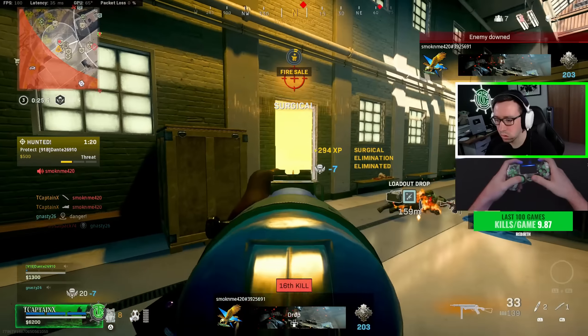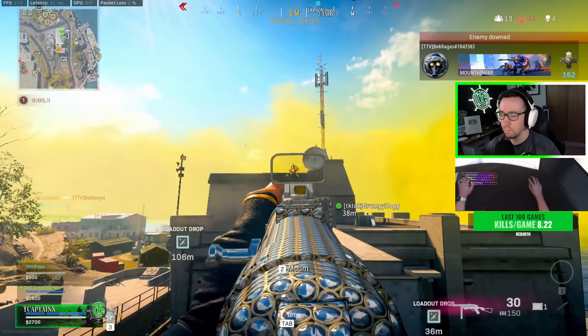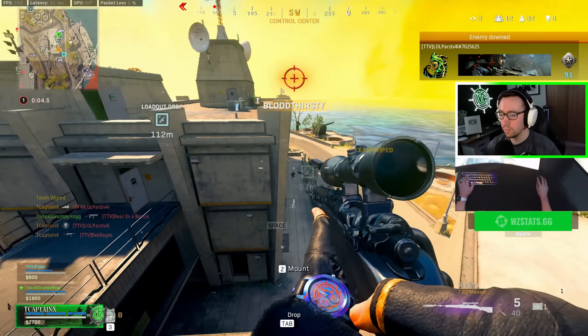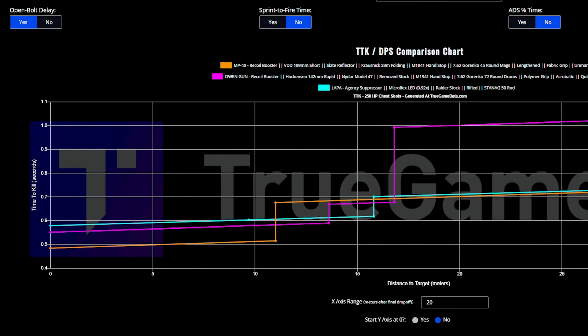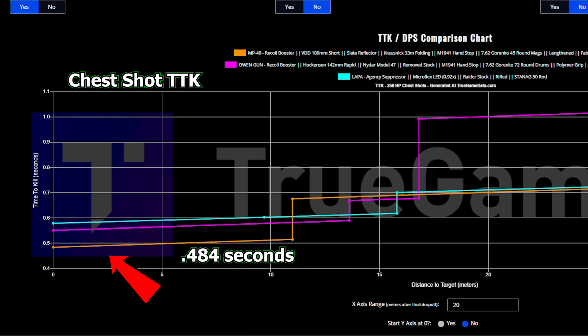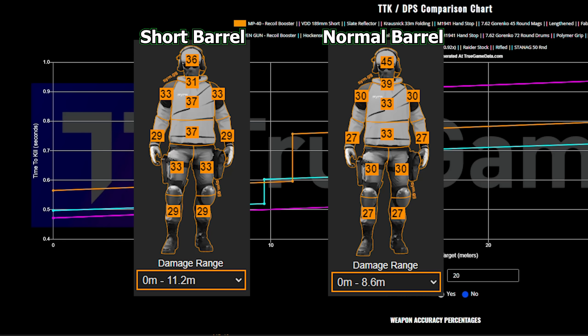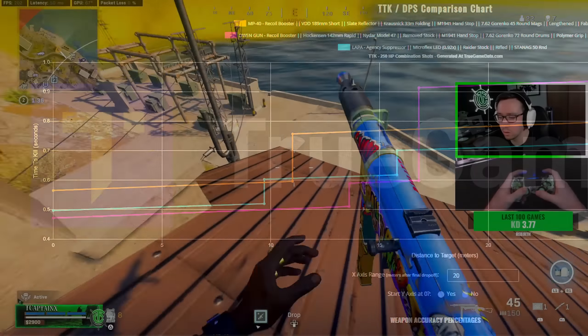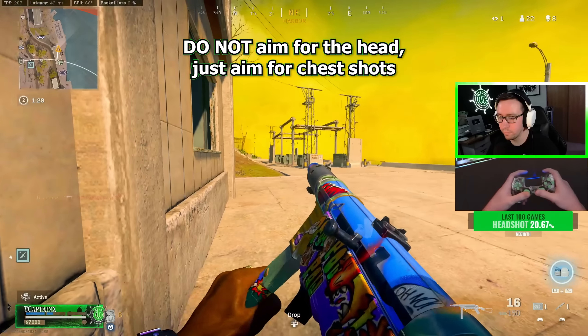Let's start with the MP40, specifically with the short barrel. When Vanguard was first introduced the MP40 was the clear-cut favorite until it was nerfed. However, with the short barrel this SMG has some phenomenally fast chest TTKs. Looking at the MP40 in orange compared to the others, it has a hefty lead with a chest TTK of just 0.484 seconds. However, when we switch to the combined shot-location TTK — basically an average of all the different body-part multipliers — it actually falls in last place with a TTK of 0.565. That's because the short barrel reduces the headshot and neck-shot multipliers but increases damage on the body and extremities, so you actually do not want to aim for the head, as headshots do less damage than the chest.